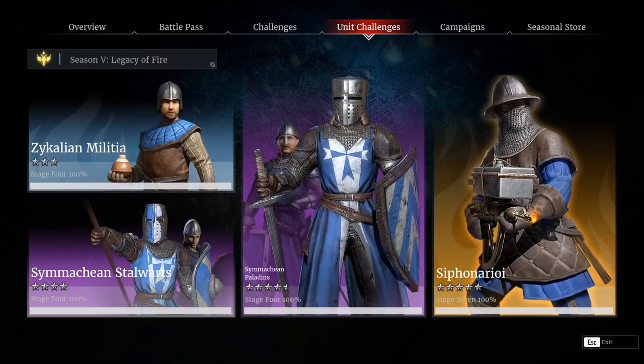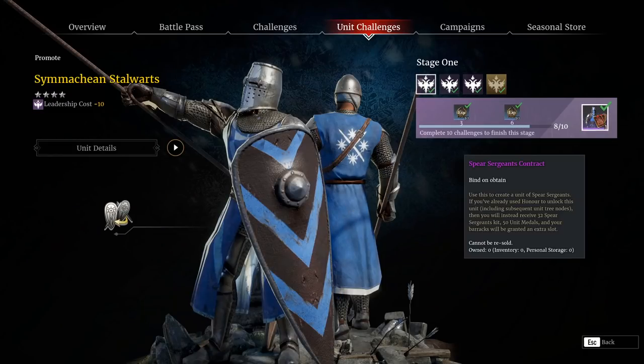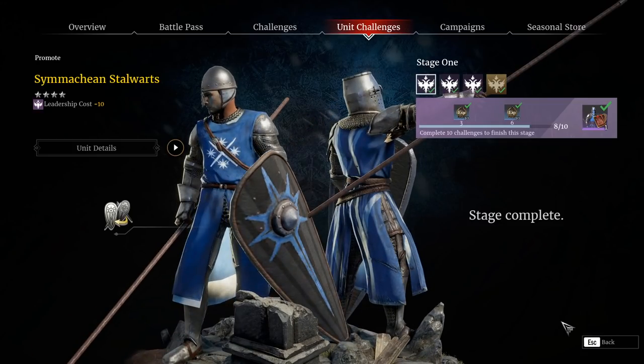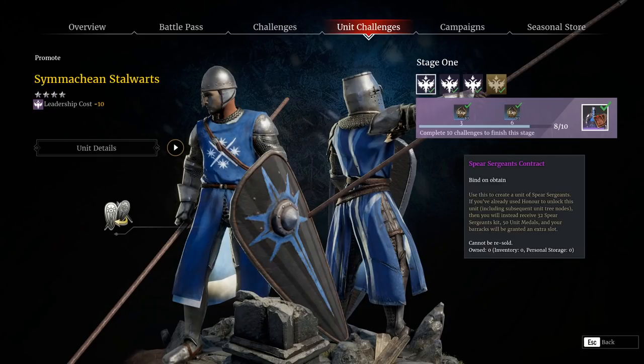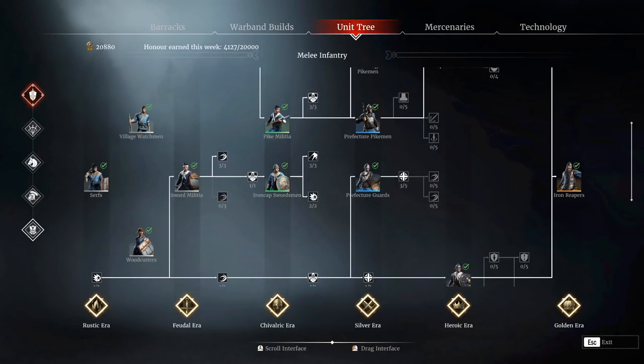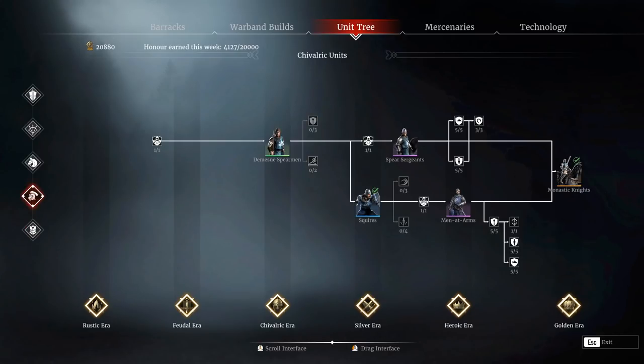Interestingly, from the actual unit challenges you don't need to unlock these separately because they are promoted units — an upgraded version of an existing tech tree unit. You do not need to unlock the Spear Sergeants first with honour, because the first challenge you'll complete in the unit challenges from Season 5 actually gives you the Spear Sergeants for free. You do not need to separately unlock the Spear Sergeants or the Paladins. Any unit tree upgrades you do in both the Spear Sergeants and the Men-at-Arms does affect the Stalwarts and the Paladins as well, so these carry over.